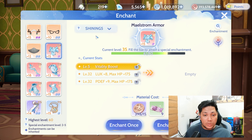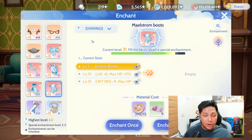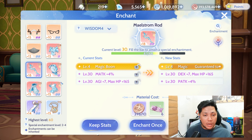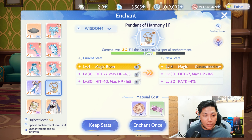For the armor enchant, I'm using Vitality Boost level 5. For the shield, I'm using Anti-P Damage level 4. For the boots, I'm also using Vitality Boost level 5. For the cloak, I'm using Anti-Magic Damage level 4. For the weapons, I'm using Magic Boon level 4. And for both accessories, I'm also using Magic Boon level 4.